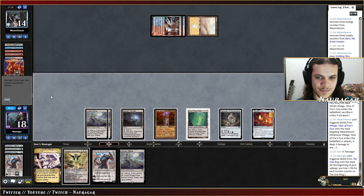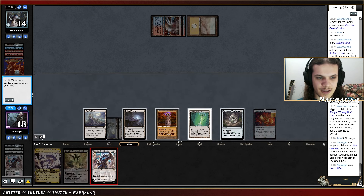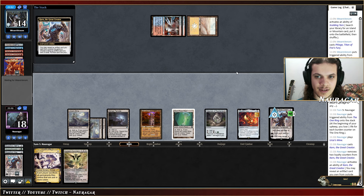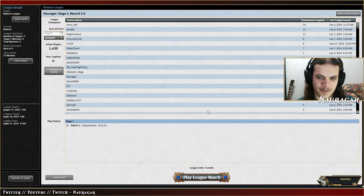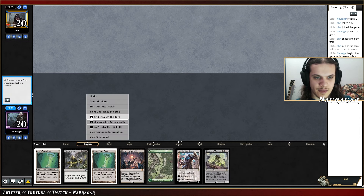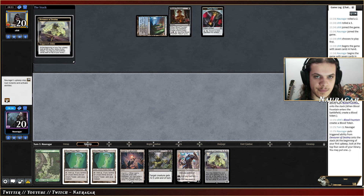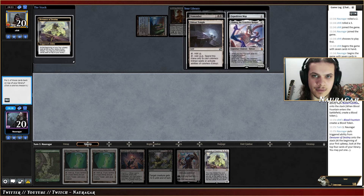That was good. We go Karn minus, get Sundering Titan, win the game. They conceded. So what do we have here? I think this is a keep because we have Devourer. We are facing a Buzzing Thing deck, so we kind of want the Expedition Map. Karn is going to be kind of good.